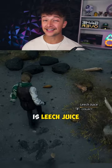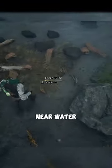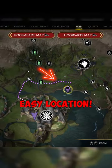The last ingredient is least juice. They can be found anywhere near water, but here is an easy location to find them.